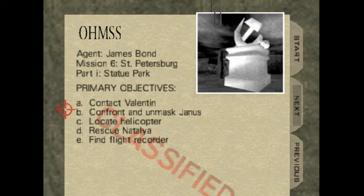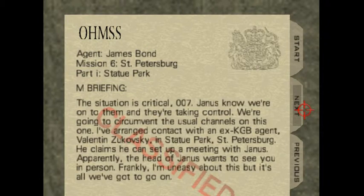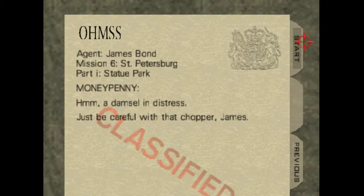Objectives here: Contact Valentin, Confront an Unmasked Yanis, Locate Helicopter, Rescue Natalya, and Find Flight Recorder. I think all these objectives are going to be the same no matter what difficulty you're playing on, so there's no added extras. Looks like Yanis wants to meet us in person, so we'll finally get to see who Yanis is. No gadgets today, and be careful with the chopper, James.